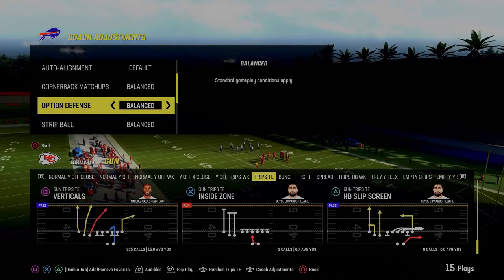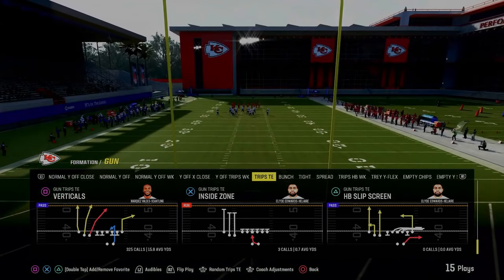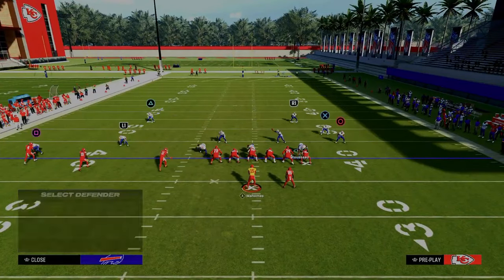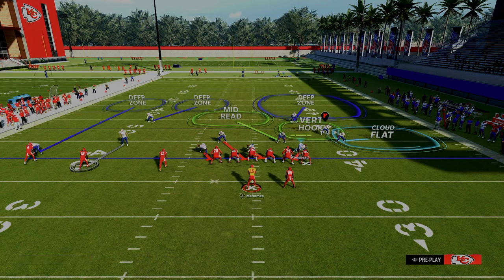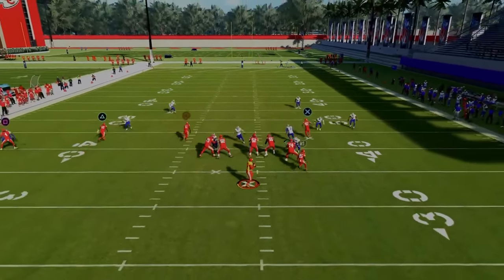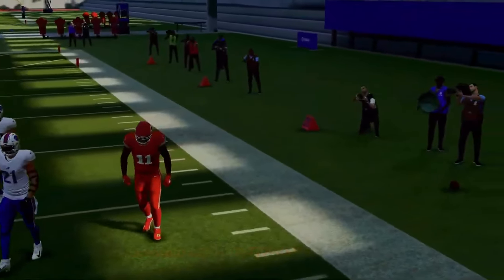I want to give you the first setup right out of the gate. The only thing you need to do is make sure your zone coverage is set to match. You're going to be coming out in Dollar 1-3-2 Cover 2 Press. What you're going to do is put your outside Trips corner on an outside quarter, put your Trips side safety on an inside quarter, and then man up this slot corner onto the middle Trips receiver. Put your user in the deep blue zone and pinch your defense. This right here is one of the best Trips Tight End defenses in the entire game — you're going to get a nice little match concept on the left-hand side.